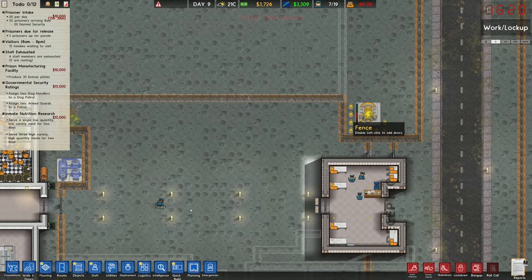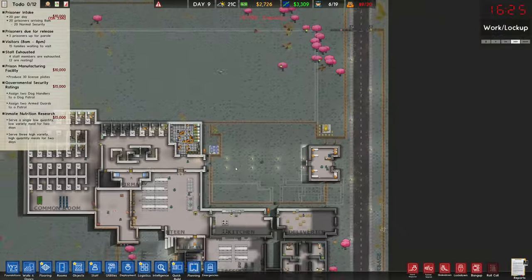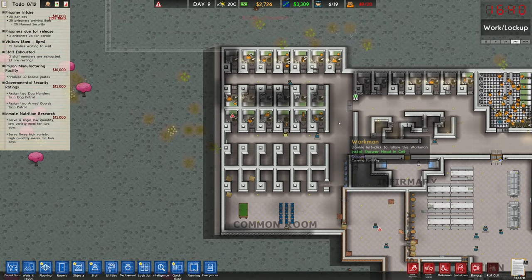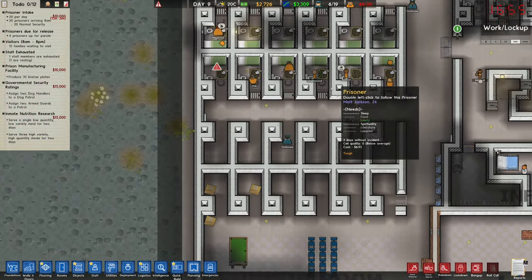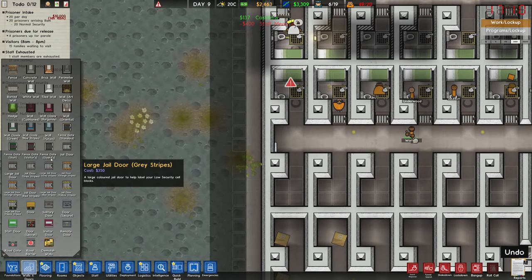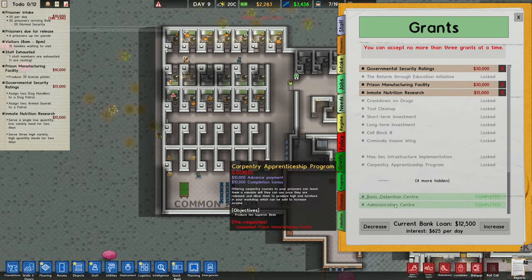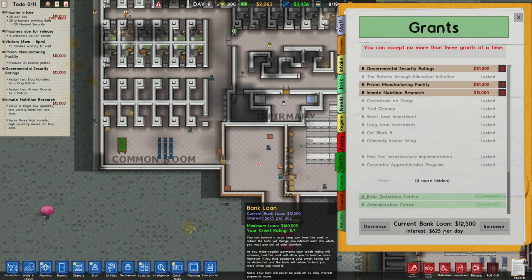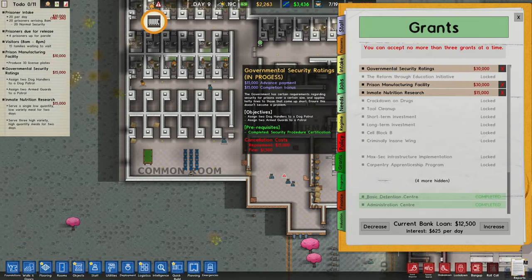I'm going to pop two detectors here as they move through this area, and two extra ones at this bigger area. I know that's a lot of money and we'll need more power, so I'll add an additional capacitor. Let's stop spending money — we are still in debt, still paying off our loan. We do not want our bank balance to go negative while the loan is still positive, otherwise we hit our credit. We have an 8.7 credit rating right now, which is a good thing.